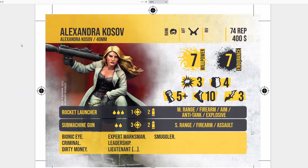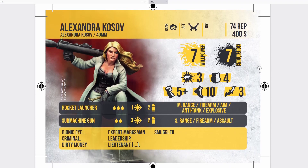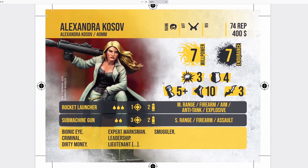The first model we have is Alexandra Kozov. She is a sidekick affiliated with Organized Crime, coming in at 74 reputation and $400. She has 7 willpower, 7 endurance, 3 attack, 4 defense — not the greatest attack but not awful either. She has a 5-plus strength die, 10 movement which is nice. And a rocket launcher, which is obviously great — a 1 rate of fire, triple blood, explosive weapon that uses the template.